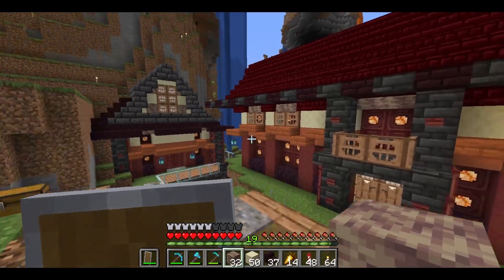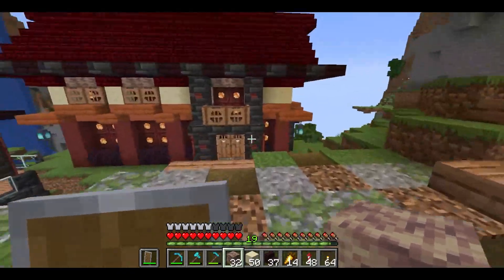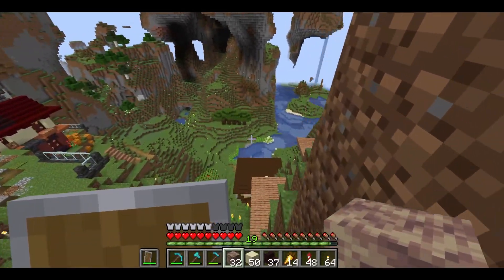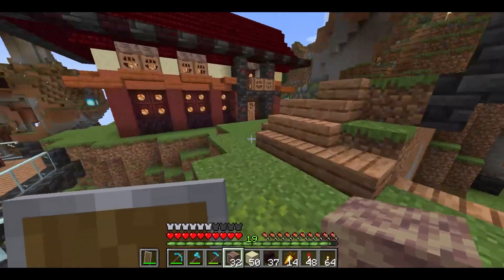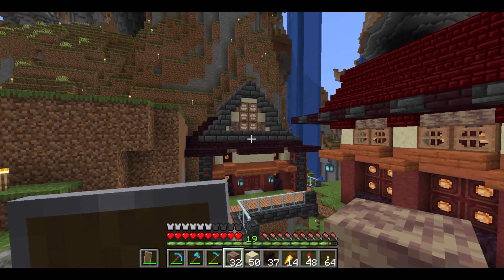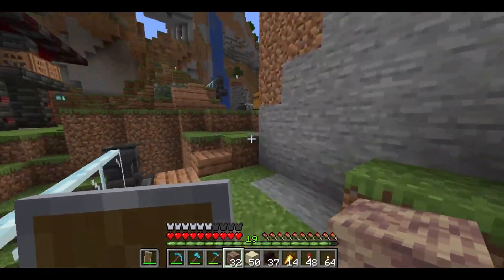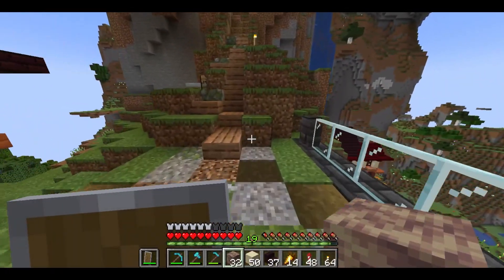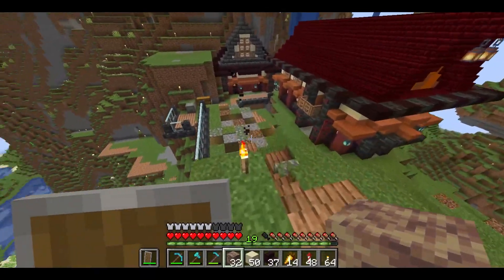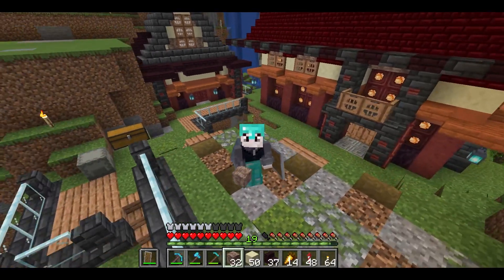I'll have to work on the inside. I don't know what the buildings are going to be used for — probably a sugarcane farm, or maybe a trading hall of some sort. This could be the masons — I could put all the stone masons in here somewhere. I can put some villagers in there and I think it looks pretty good. I think this is my style, I'm really liking this look.